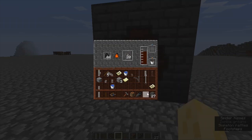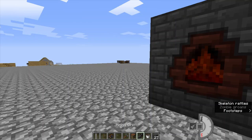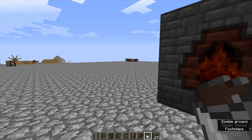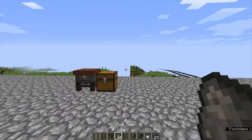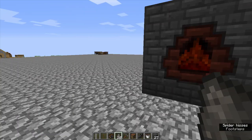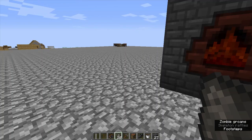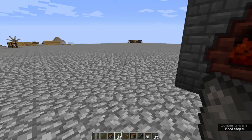We can collect it with this bucket, and we'll get a bucket of creosote oil, which is very important in the crafting of treated wood, which is used in many other things in Immersive Engineering — I'll talk about that in a future video. We can then take this coke out and use it for all kinds of things, including fuel for steam locomotives in Immersive Railroading, or in things like the blast furnace, which we use to make steel from iron ingots.